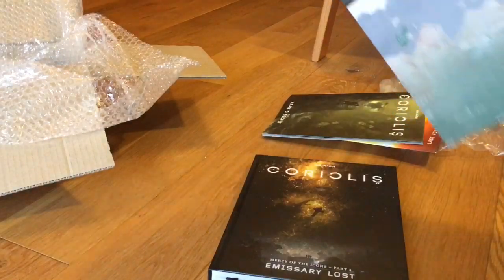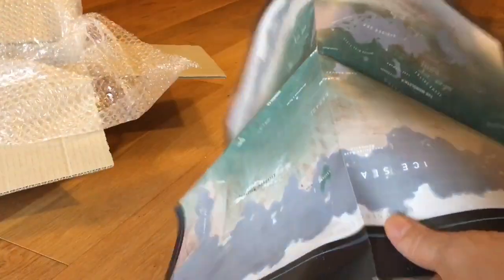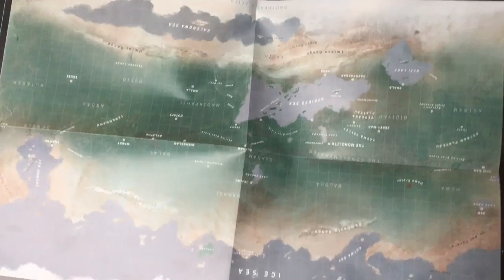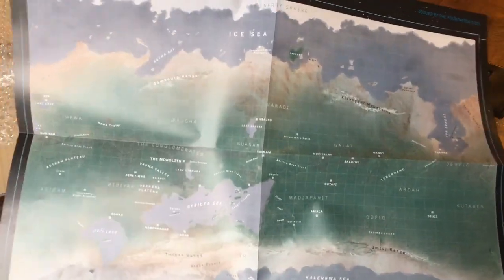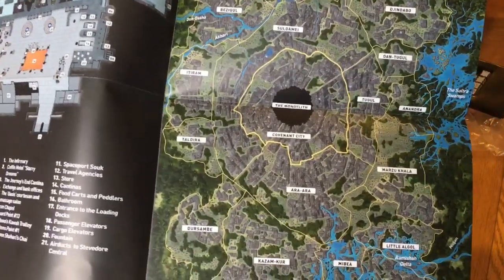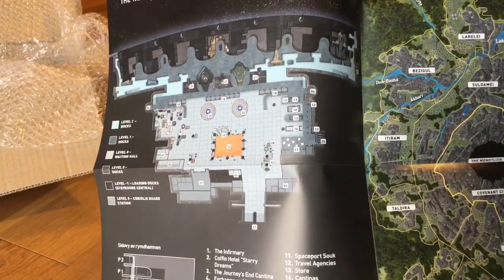Just before we get on to the main book, we've got the map of Cooper, which is not massive — broadly equivalent to four pages. On the reverse, we've got the monolith and the surroundings of the monolith. And we've got a space board, which I've already used in fact before.